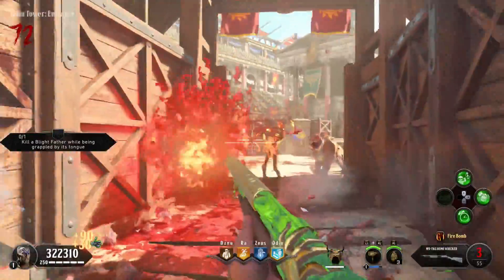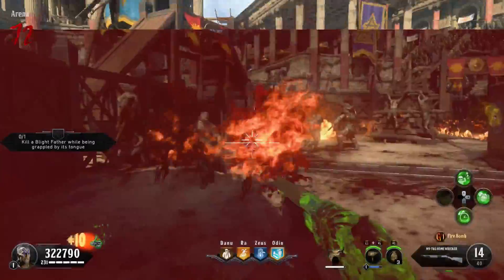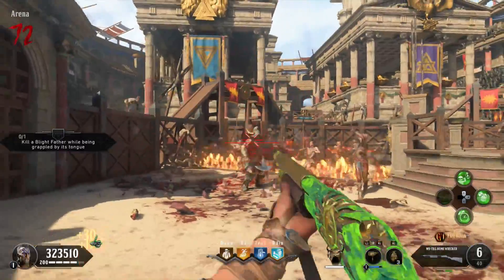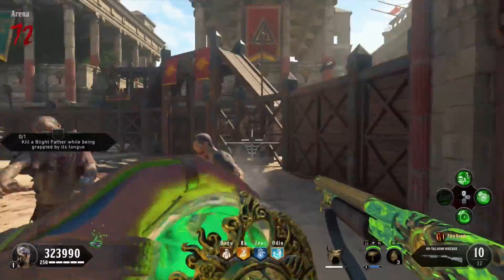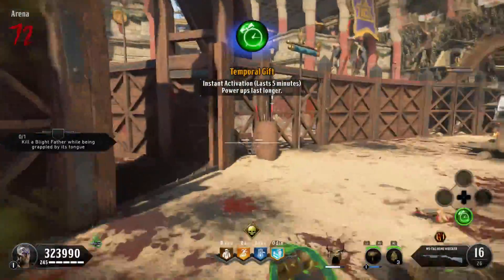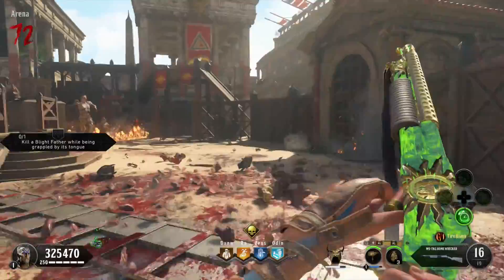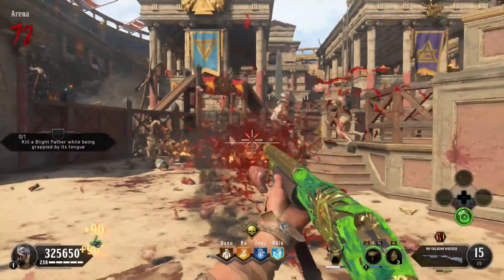I do advise you to go in-game and start playing around with this weapon. It requires 4,800 kills to get the first set of camos, so I really do suggest you go in-game and try this weapon out for yourself, because trust me you will thank me. After testing it throughout the day, this is for sure a weapon I'm going to be carrying around with me quite a lot because it is really powerful.